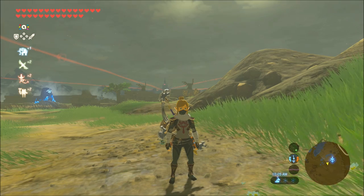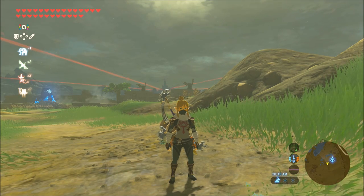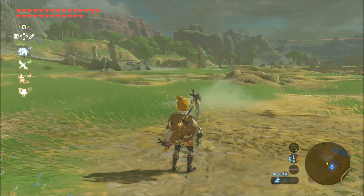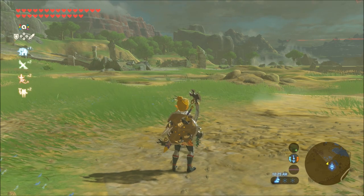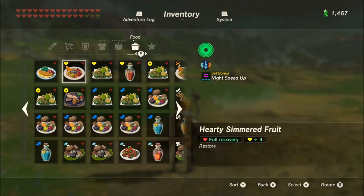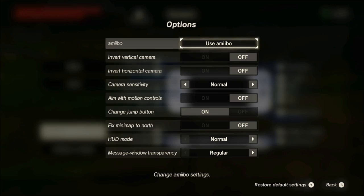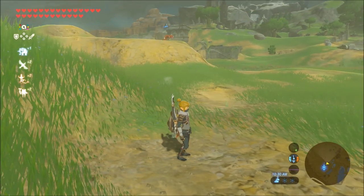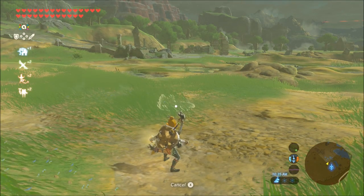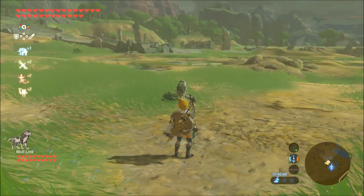Welcome to the Wolf Link guide. From the Wolf Link amiibo released with the Twilight Princess Zelda game, you can summon Wolf Link to help Link in his adventures. You do this using the amiibo rune, which you activate through Options — turn on the amiibo option. Once you have the Sheikah Tablet, you get the amiibo function, pull it out to get the yellow circle, scan your amiibo, and you get Wolf Link.